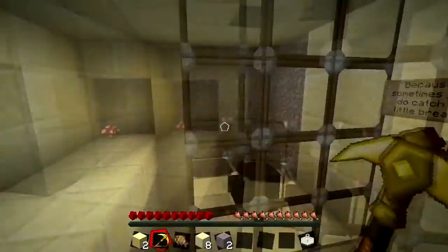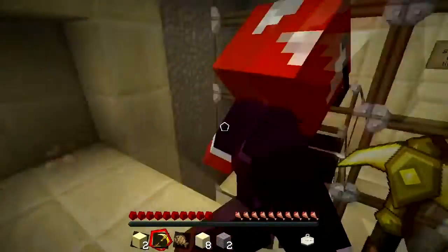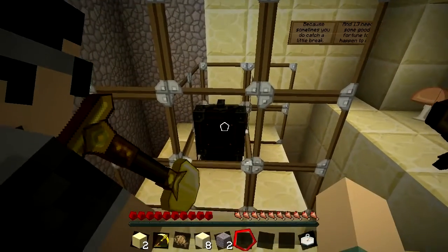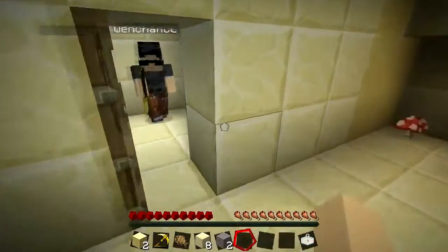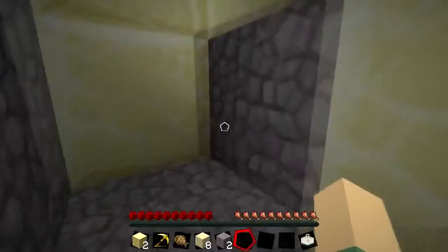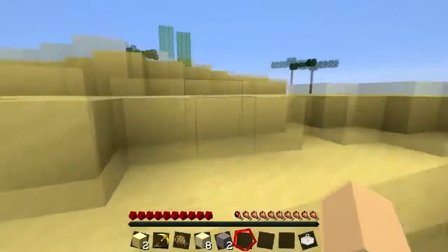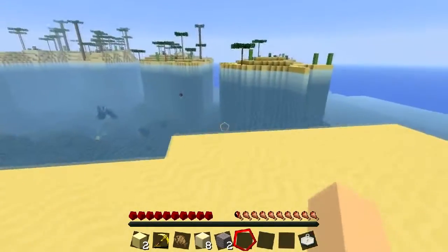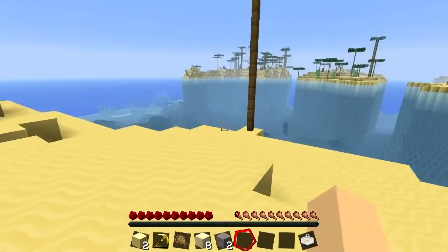We help each other through and note there are mushrooms down here - we should let them grow. We each grab a piece of brown wool. Someone can't open the chest because they're low on health. We suggest putting a sign to mark this chest location. It's getting dark and we still haven't found the victory monument.